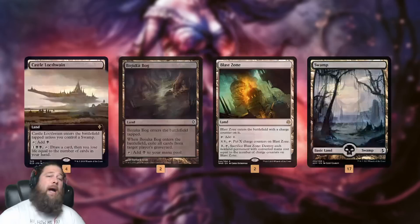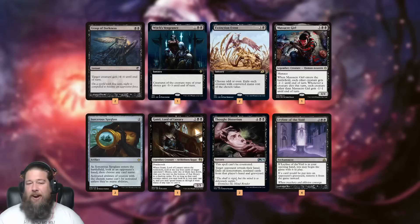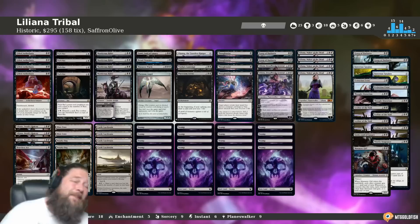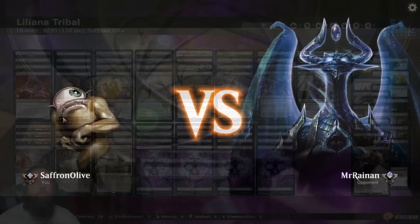Castle Locthwain and Phyrexian Arena are part of why the life gain from Gifted Aetherborn and Murderous Rider is important — we need to keep our life total high because we spend life to draw cards. Mana-base-wise we have Castle Locthwain, lots of Swamps, and Blast Zone as a catch-all. In the sideboard: Grasp of Darkness, Witch's Vengeance, Extinction Event, and Massacre Girl as sweepers; Sorcerous Spyglass against planeswalkers; Gonti for grindy matchups; Thought Distortion against control; and Leyline of the Void for graveyard decks. That is Liliana Tribal.